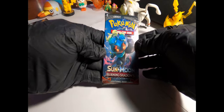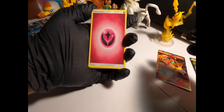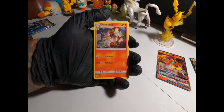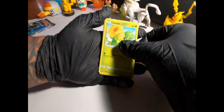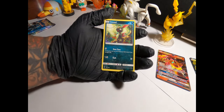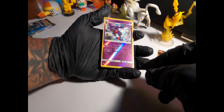Next is gonna be Sun and Moon Burning Shadows. Fairy energy, right on. A Charmeleon — I don't know how much I like this artwork but it's cool, it's a Charmeleon, can't go wrong with that. Buffalant, a Caterpie looking very bashful, Sandygast, a Venipede, Sneasel, Alolan Vulpix, Toxicroak — which is a Reverse Holo.